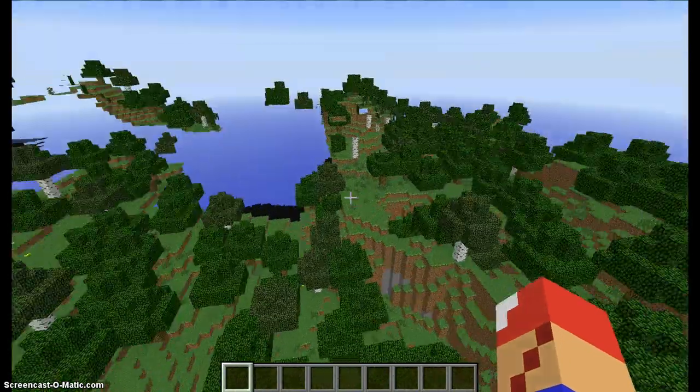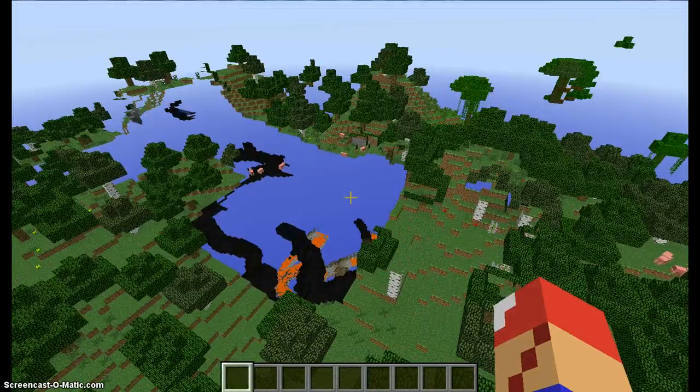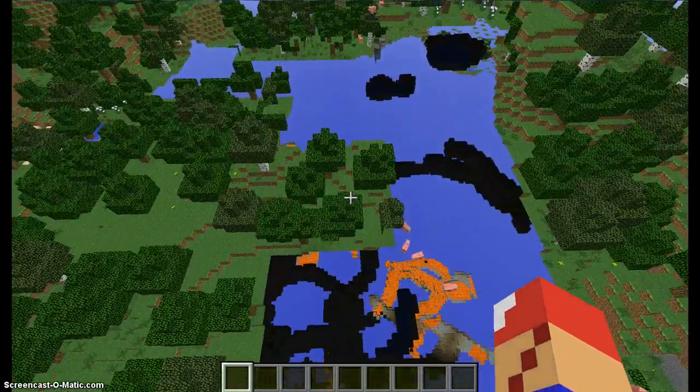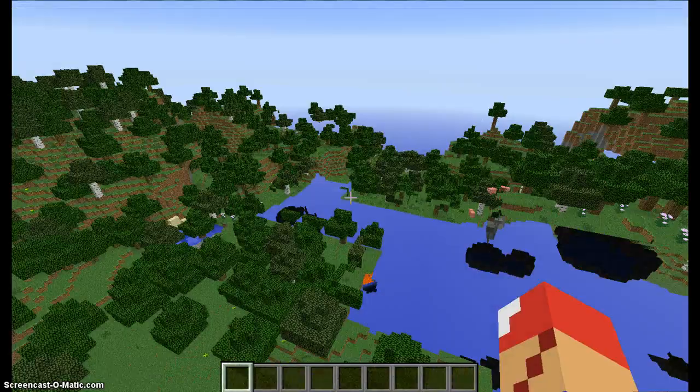I'm just going to explore the world and see if there's anything else. There's like a sinkhole here with a tree, and there's a jungle over there. The chunks aren't loading — I tried F3+A but it doesn't work.